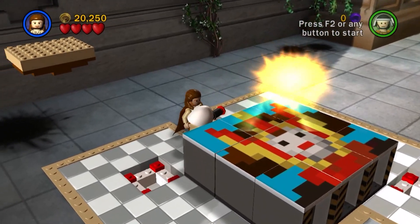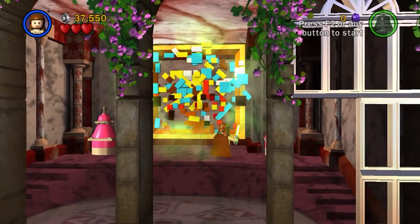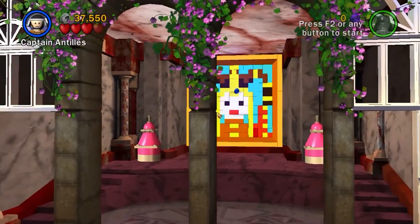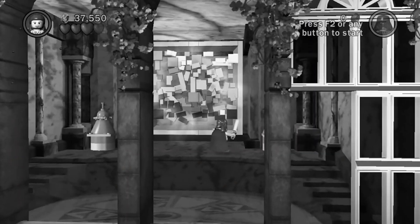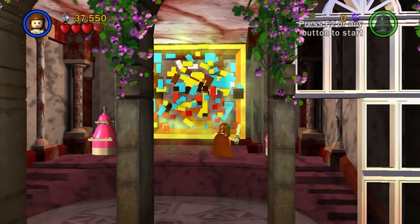Also, there was a mini-kit in here once you solved the puzzle — I never got that as a kid, ever. Dude, seriously, how many murals of the Queen do they have in this place? There's another one here that's completely scrambled. They're waiting for a Force user to come and fix it because, you know, if a non-Force user tried to put this thing back together, it'd take hours. Look at how many pieces it has.